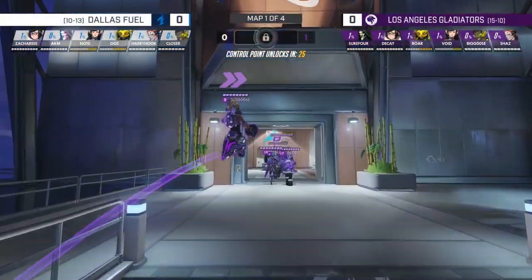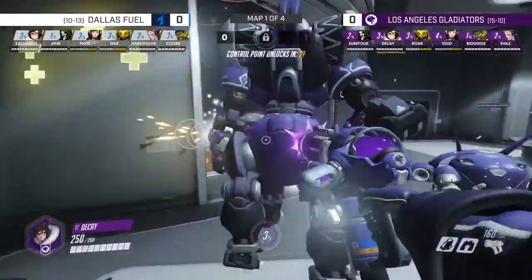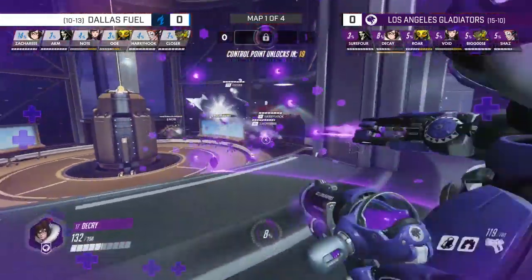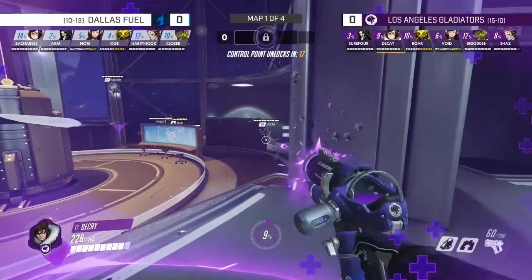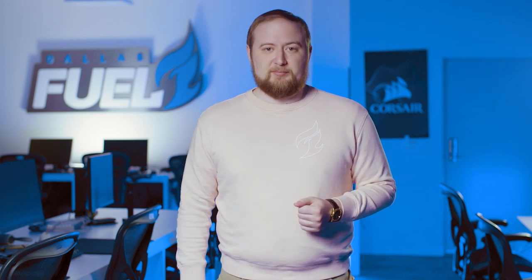A lot of that was due to having a strong ult economy and winning fights before Dallas had a chance to set up. The game plan was definitely stronger on the fly from the Gladiators. On this map, both teams rolled out in the so-called New Goats composition — that's basically Bunker with Mei and Reaper.